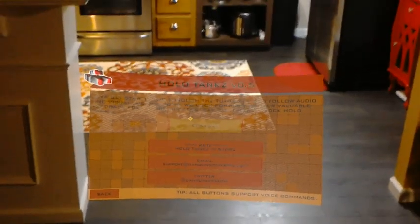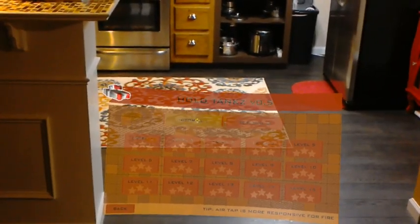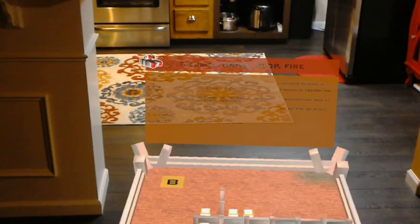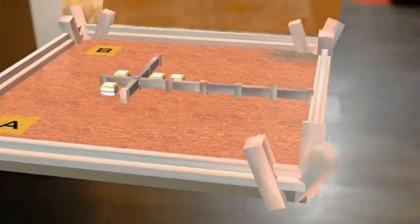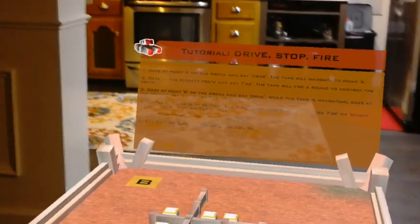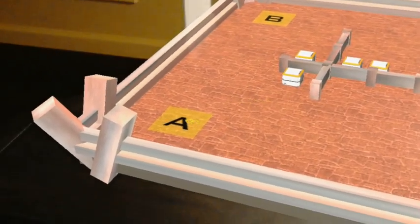Continue. Yeah, the instructions were to say 'continue.' Tutorial one. Welcome — let's learn to navigate your tank using voice commands. Gaze at point A on the arena and say 'drive.' Drive.